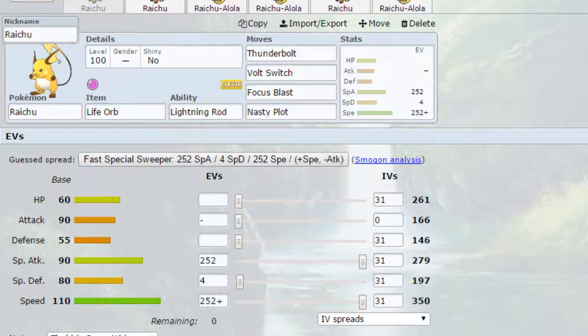I haven't got any Dynamax sets just because Raichu doesn't really lend itself too well to being Dynamaxed and I just couldn't come up with any particularly good sets. If you do want to Dynamax, I think weakness policy would probably be your best bet, either going for a physical or special set.